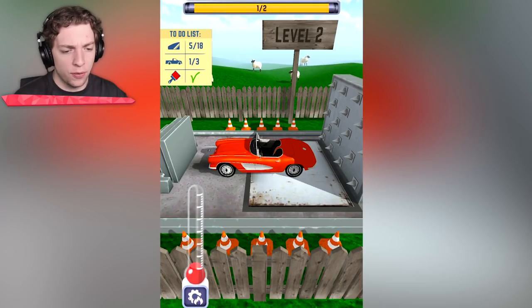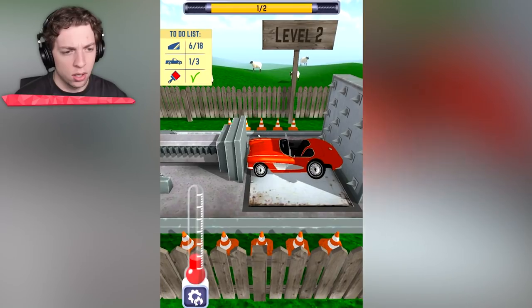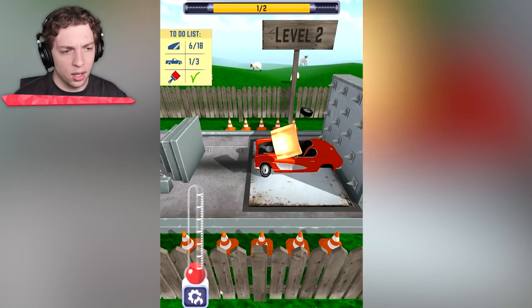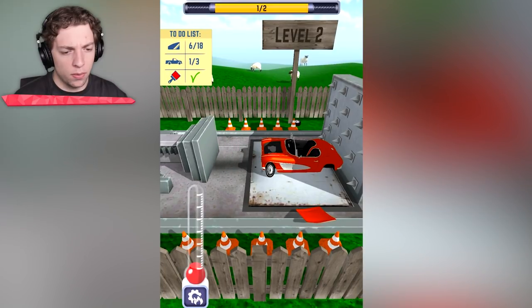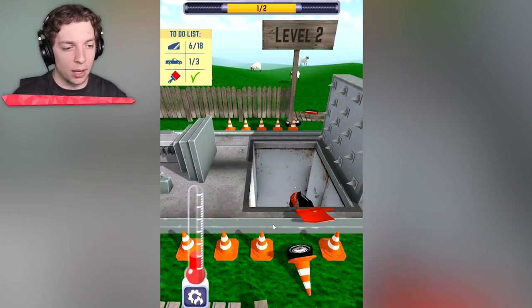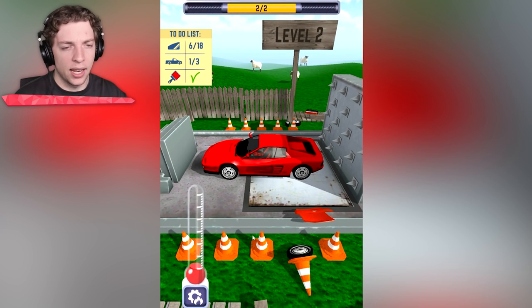So let's begin with this crush. What does this do over here? Oh — that wheel just went flying. We should just crush it at this point. Why does the fence just sometimes explode? And there we go.